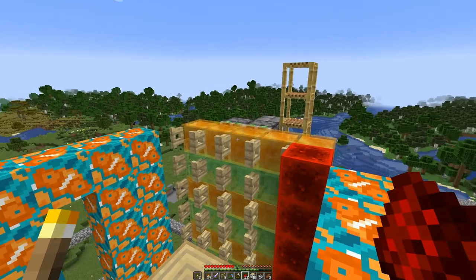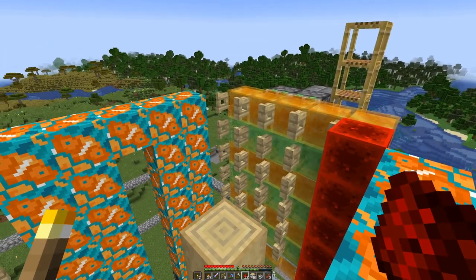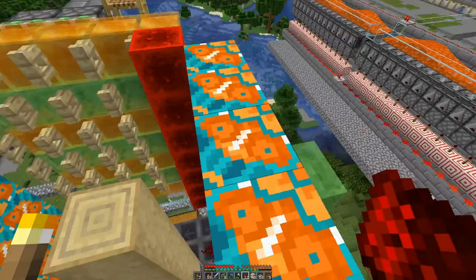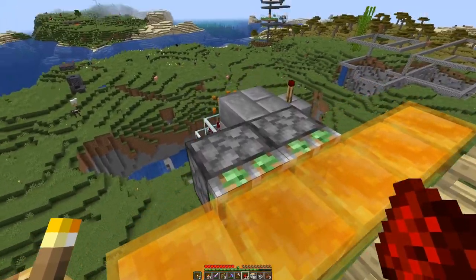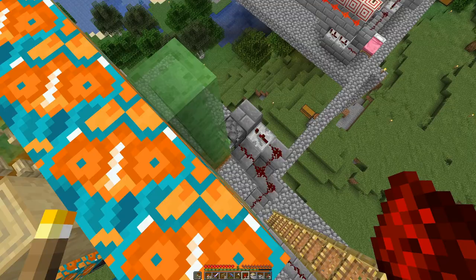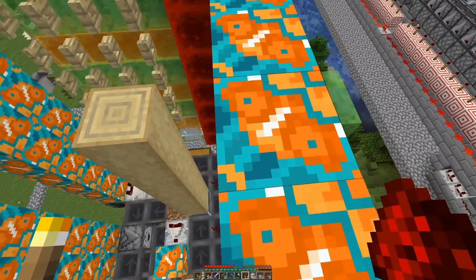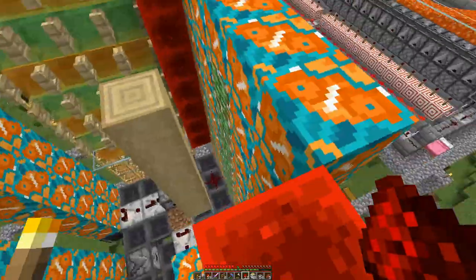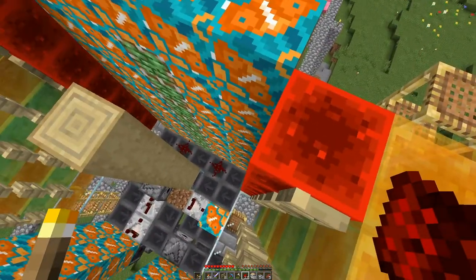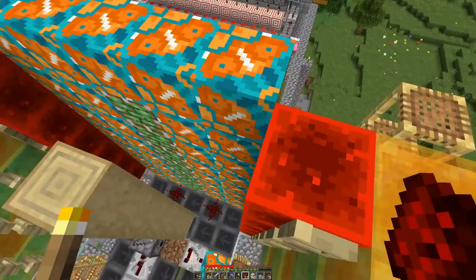One layer can be pushed in — it's almost at the push limit, one short. And as honey and slime do not stick together, we can basically move the whole wall with a setup like this. Here on the back side, we have the first piston extended down there, which pushes this wall of sticky pistons out. And then when the wall comes in from the side, the redstone down there is powered, and this one will be pushed in twice.